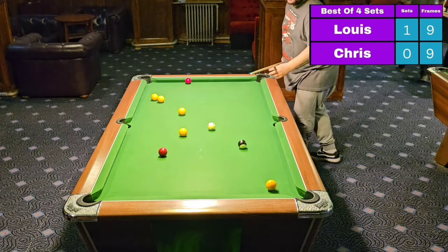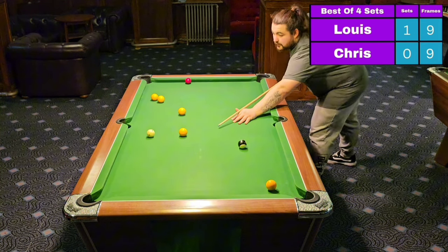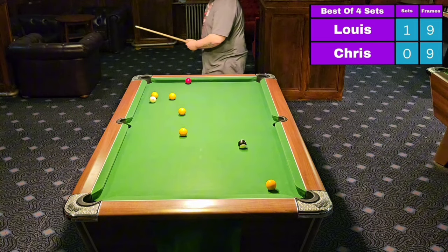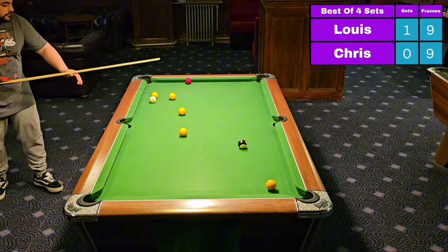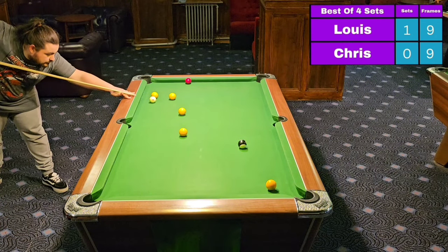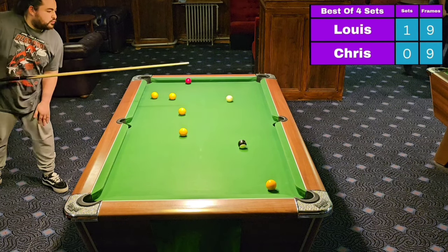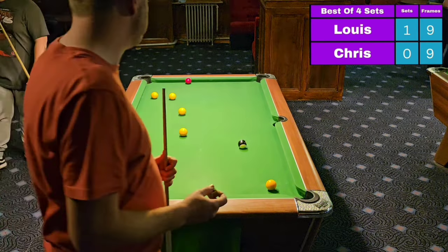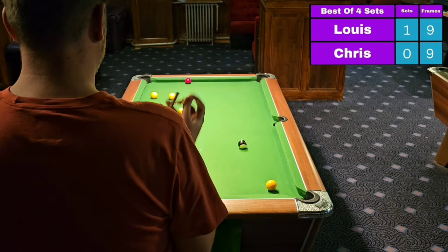And this is the decider. I am shaking like a dog. I wonder how the players are feeling in this cauldron of pressure. That was a good pot by Louis but he is snookered — and that was all caused by himself. After about 15 minutes of working out the angles, he's going to play one cushion, bit of side, no side. Miss. That's a shot and a visit — could that be his final visit of the set?